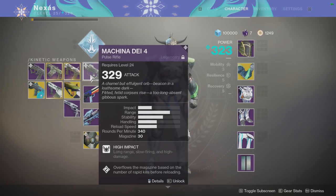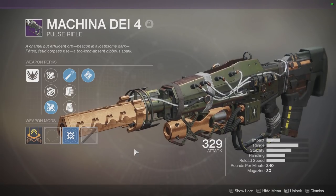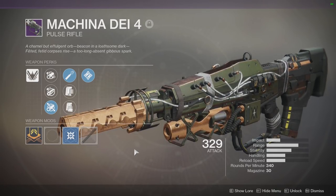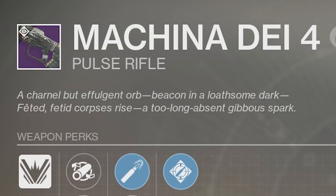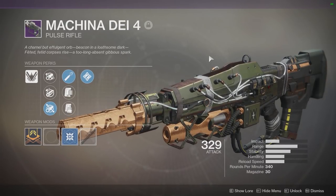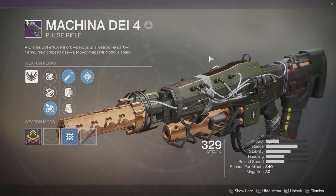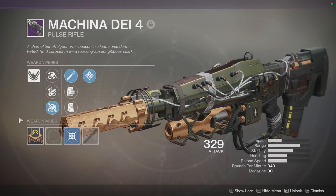Without further ado let me go in and show you its perks. The Machina DEI 4 — I think I did a review on this before and got the name wrong. The flavor text reads something like 'a charnel effluent orb beacon in a lonesome dark' — I probably butchered every single one of those words. The gun itself has a whole Vex look to it because you get this gun from doing the Verses quest which came with the Curse of Osiris expansion. If you don't have Curse of Osiris you cannot get this gun.